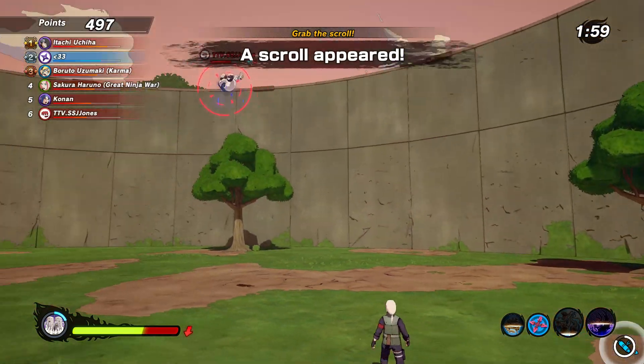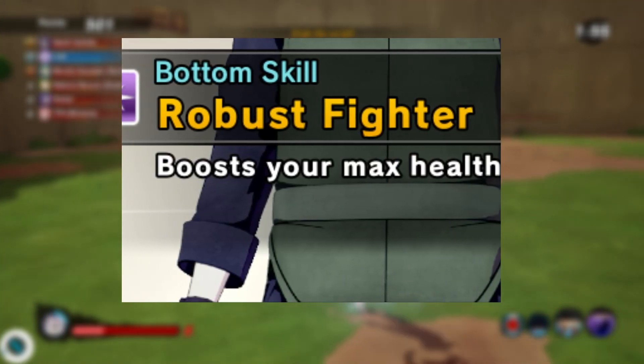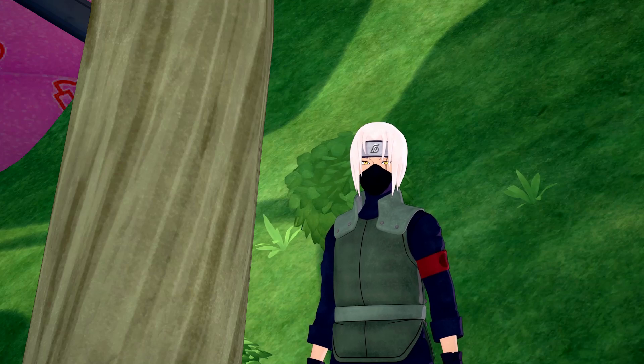Love for the people who got this far in the video. I'm gonna give you the clothes I wore on this build. Top skill is all geared up with boost ninja tool damage. Next, boost your max health to keep you in the fight. For accessory skill, we have One in a Million. Thank you guys so much for watching, and I'll see you in the next one.